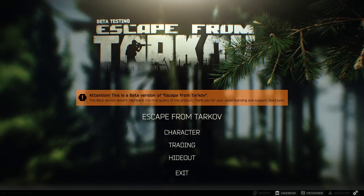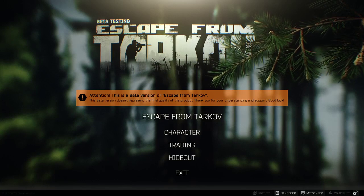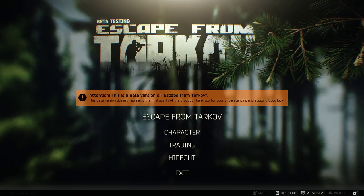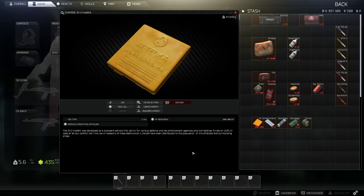Welcome back, it's Scovos bringing you another Escape from Tarkov video. In today's video we're going to be going over the healing items of Tarkov and which ones do what. The first items we're going to go over are the ones you're most likely to see in early game: the AI-2 medkit, the Analgin painkillers, the bandage, army bandage, and the immobilizing splint.